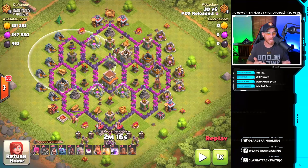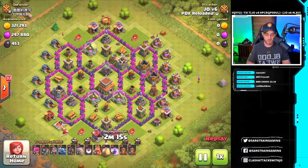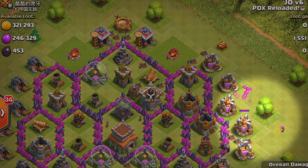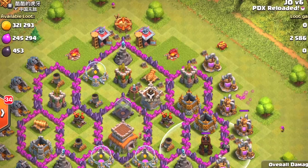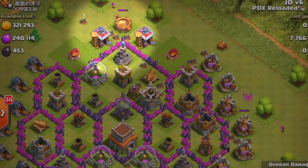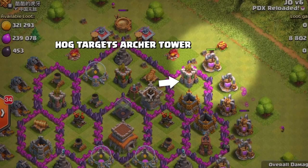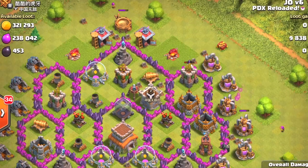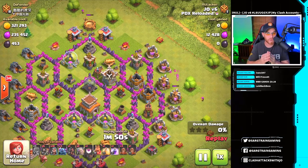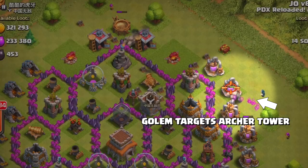You also need to pay attention to the ranges on defenses. Archer Towers have a range, and anything that crosses into that range you can't take care of with archers or minions. That's where your Golems really come into play. We're going to come in on the side where the Clan Castle is out. Starting with an Archer on the outside of a Bomb Tower — the Bomb Tower can't hurt it. Then we send Hog Riders to check the Clan Castle. One Hog goes in and verifies there's nothing in there.